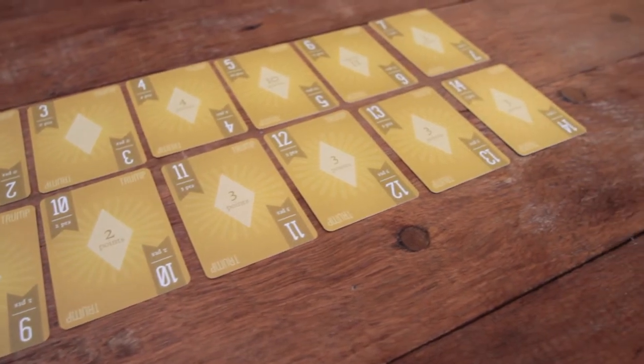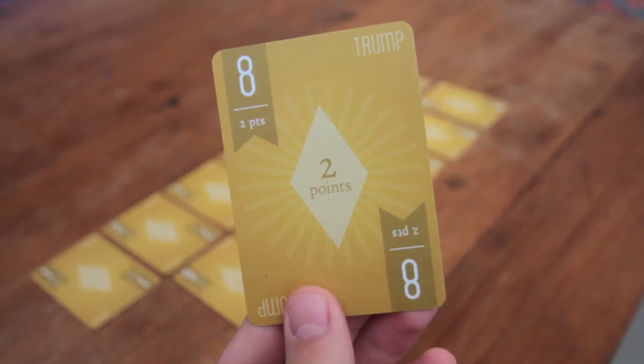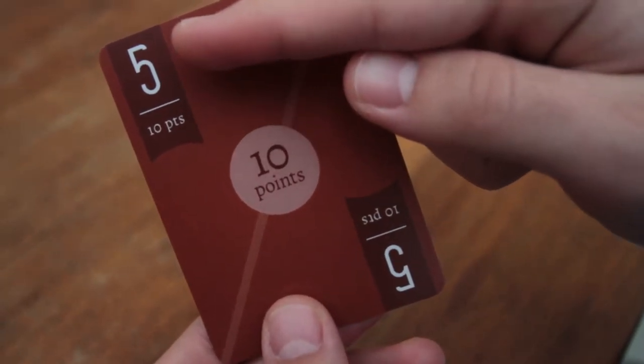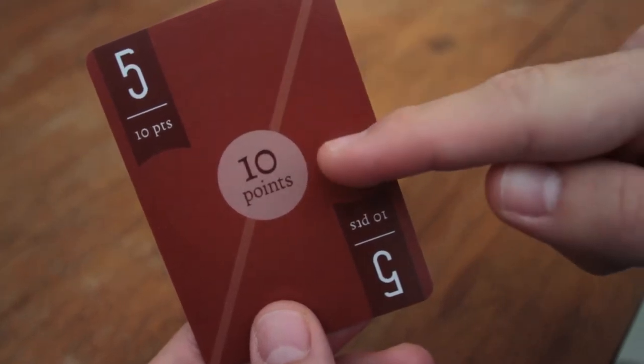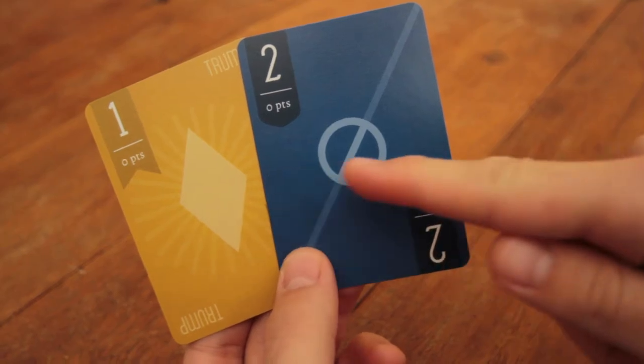The gold suit is special — it is a trump suit, which means it is more powerful in winning a trick. The rank is in the upper left-hand corner of each card. The card's point value is in the center. A card with zero points is blank in the center.